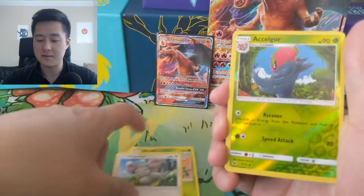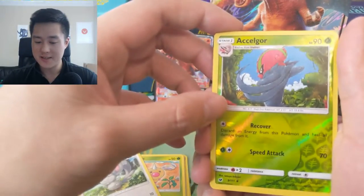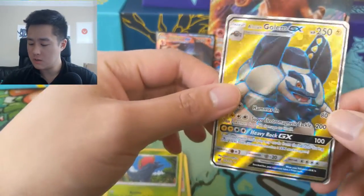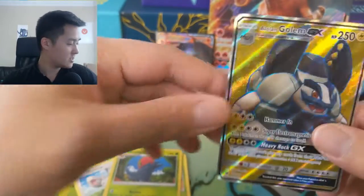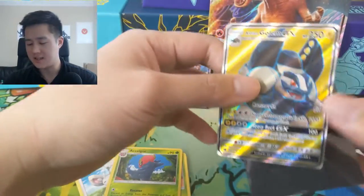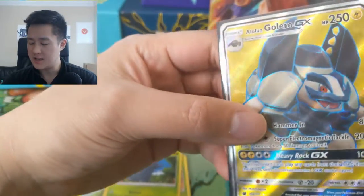For our Crimson Invasion pack, we have a Salazzle and then — oh, an Alolan Golem full art, very nice! When it comes to Alolan Golem, he's one of the cooler ones just for the fact that he's an electric rock type, which is very cool. His attack almost reminds me of a railgun kind of thing, especially being electric type.